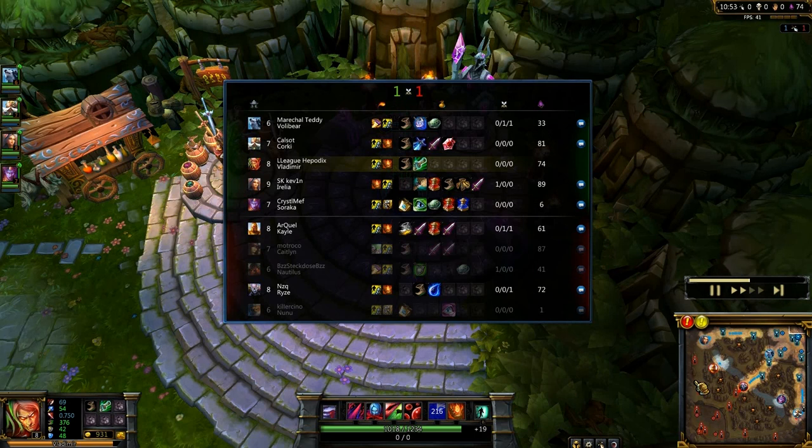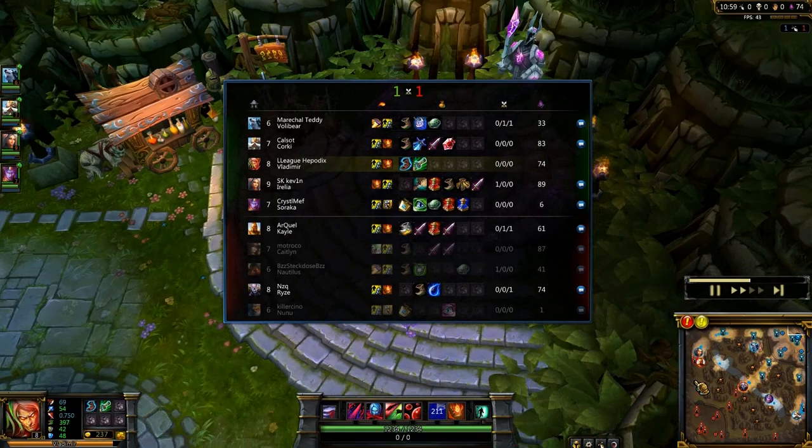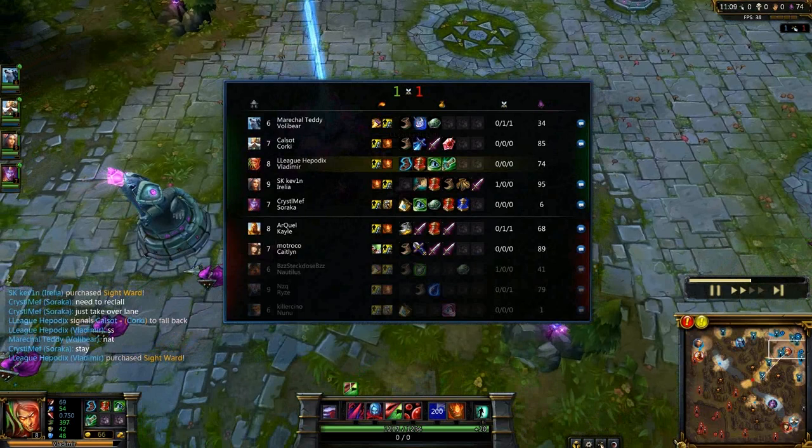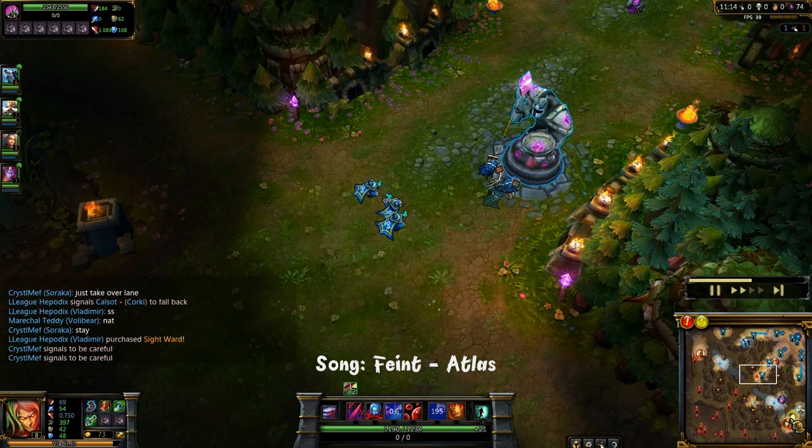Getting the Hextech Revolver for spell vamp. I have pretty equal creeps with Ryze — 74 versus his 76. I'm getting Ionian Boots of Lucidity this game because I like the cooldown reduction on Vladimir, but Sorcerer's Shoes or Mercury's are also viable, as I mentioned earlier. It's pretty situational and depends on your own personal style of gameplay.